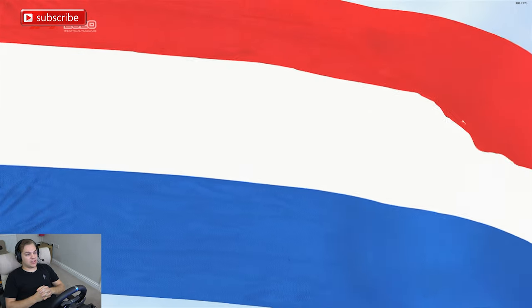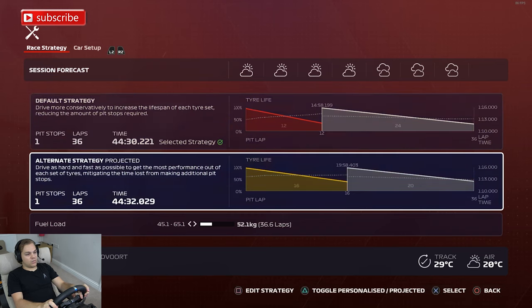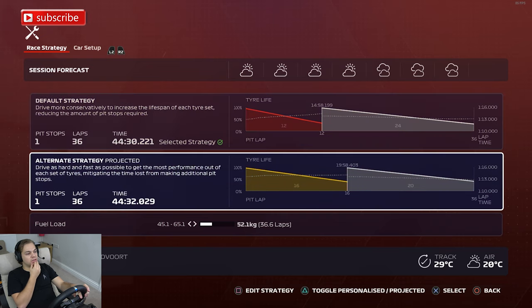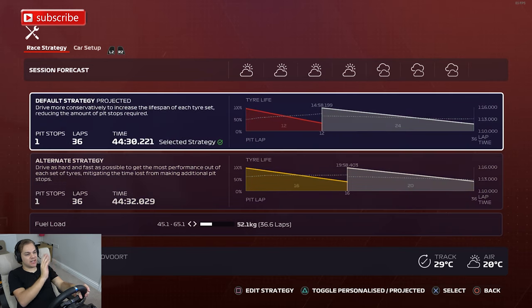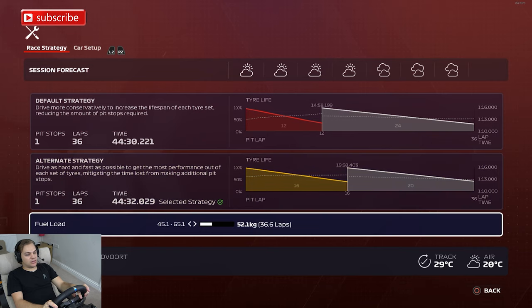Let's sort out the strategy and get on the formation lap. Let's see what the strategy is looking like today — it's a one-stopper. It's actually pretty close between softs and mediums. I'll tell you what, even though it says the softs are going to be better overall, I'm going to go for the mediums just so I don't have to worry as much about saving tyres.